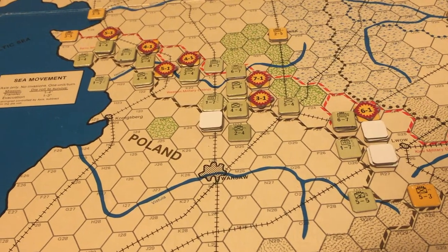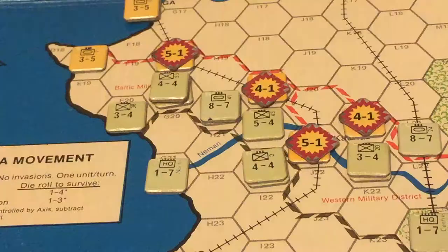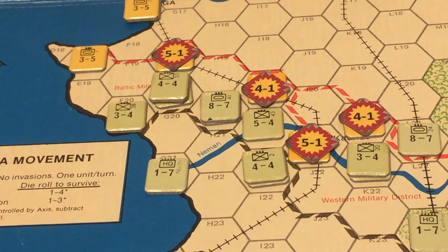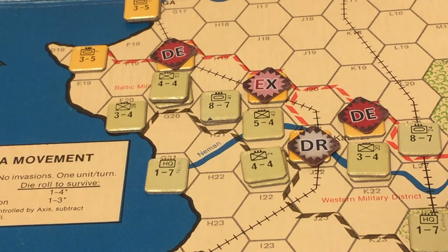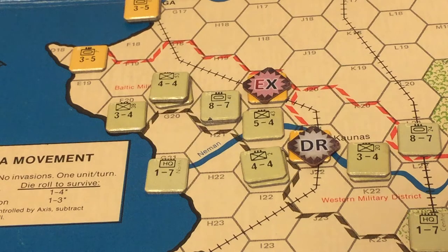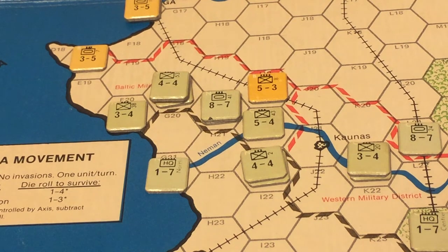Seven attacks are generated in the June impulse. Around Riga and Kaunas, four battles: two 4-to-1 and two 5-to-1 attacks. In two battles the defenders are eliminated and the Russians lose two tank corps. In Kaunas, the defending cavalry unit is forced to retreat but is surrounded by enemy zones of control and is also eliminated. In the remaining battle, an exchange result eliminates the Russian 8th Army, and the Germans lose the 43rd Infantry Corps — one of their better corps.